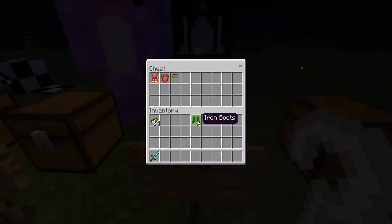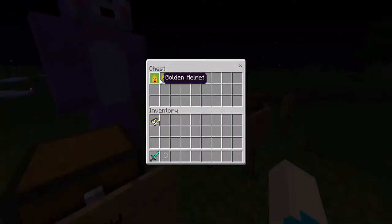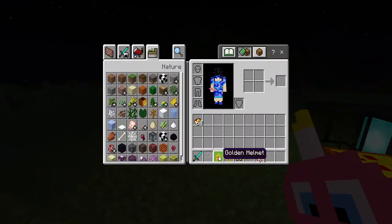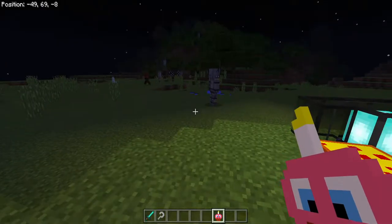Now we have Chica — she replaces the gold armor and the cupcakes are her cookies. Hi Chica! And I am actually Chica, hi Chica!